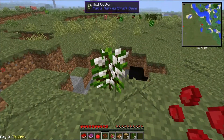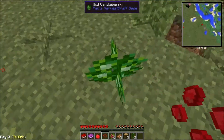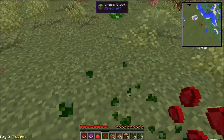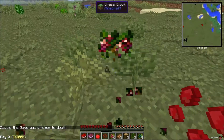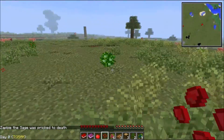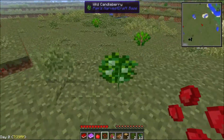There's wild cotton — we don't need that. Candleberry, I don't know what to do with candleberry. Let's see — this is grape, perfect. Some more grape. Okay, we got enough stuff I guess. There's some more candleberry here.